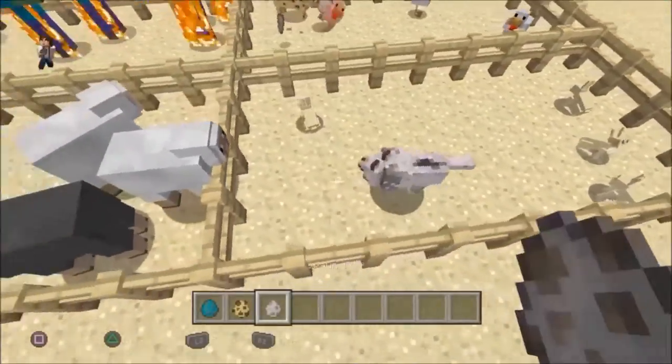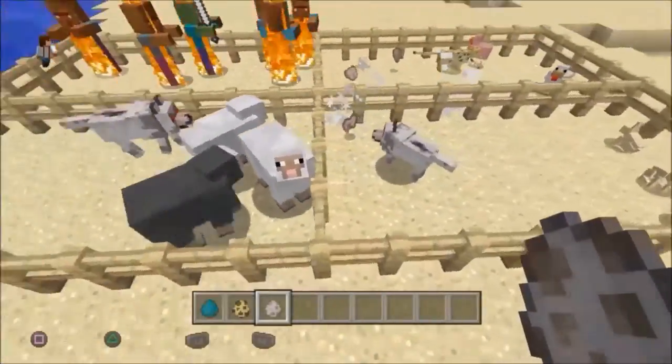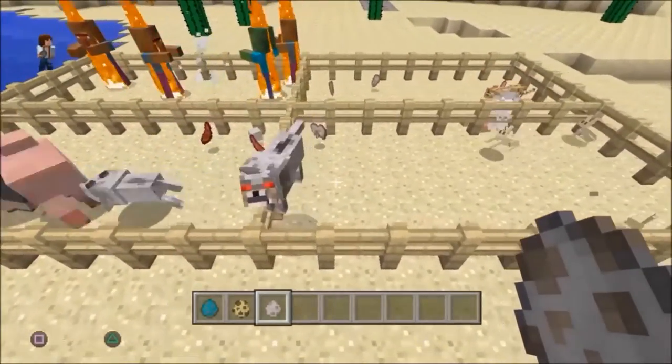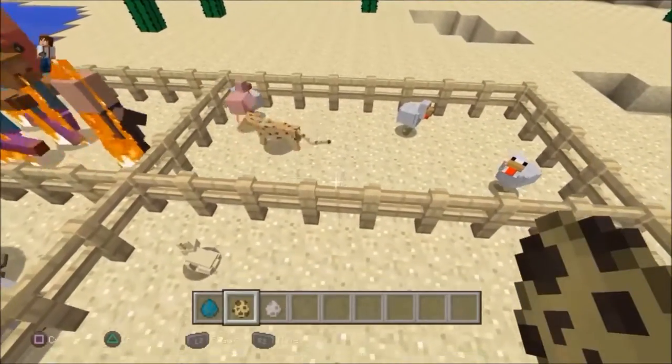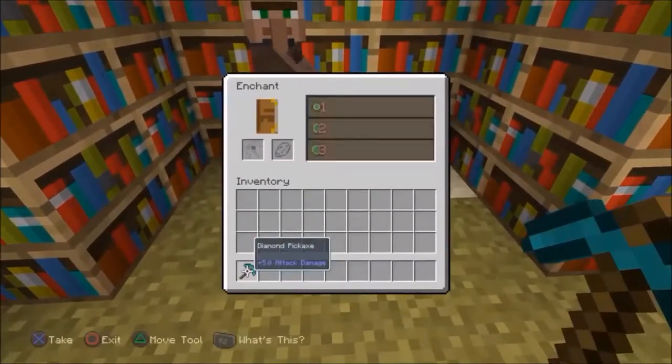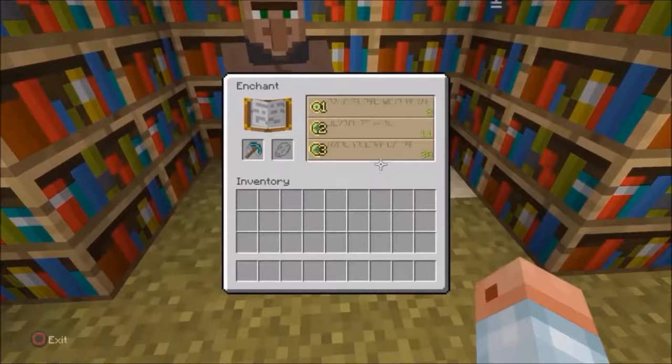Sometime later the zombie villager will return to a normal villager. There's actually a food chain in Minecraft: zombies eat humans, wolves eat sheep and rabbits, ocelots eat chickens, and there are many more. The squiggly lines written on the enchanting table are written in the standard galactic alphabet.